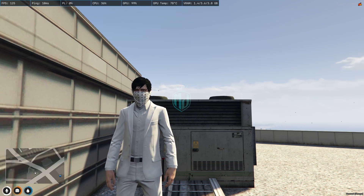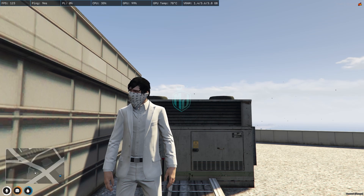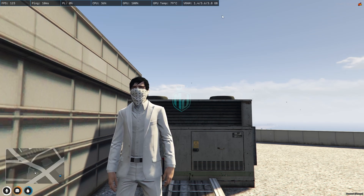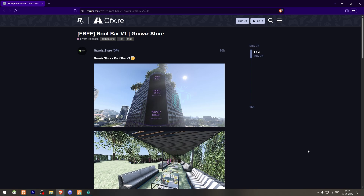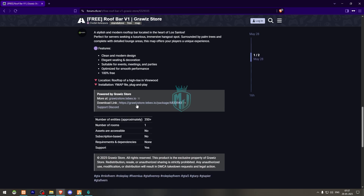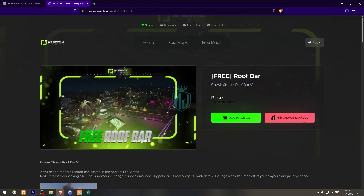This MLO is completely free so you can use it in your server. If you like this MLO, make sure to let me know in the comment box. The link will be in the description box. First, we need to go to the Gravid Store, where you can find this rooftop bar MLO. You'll get to see this type of bar MLO right there.